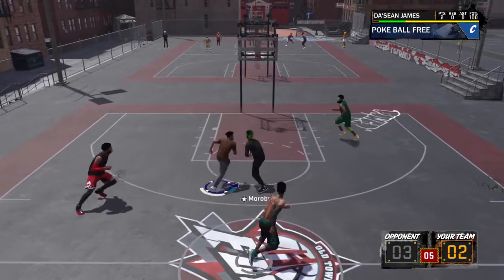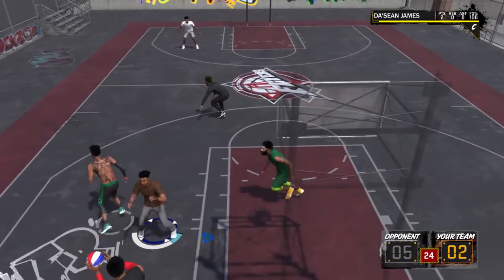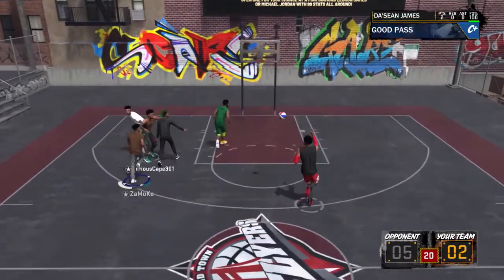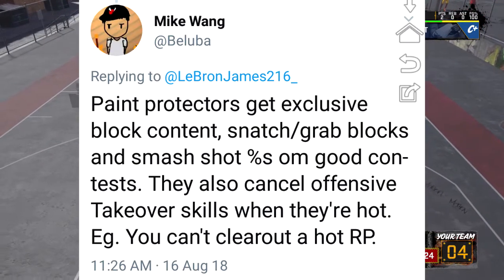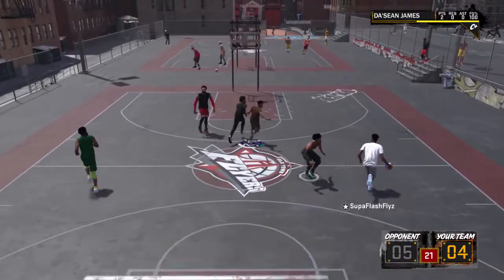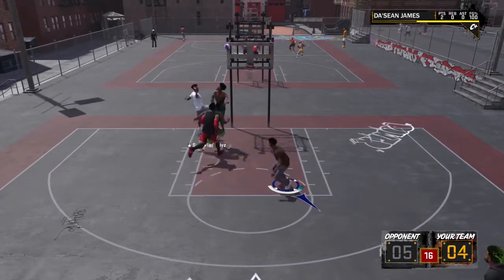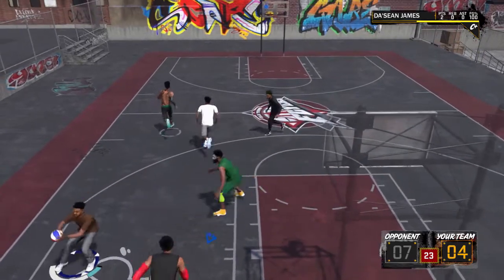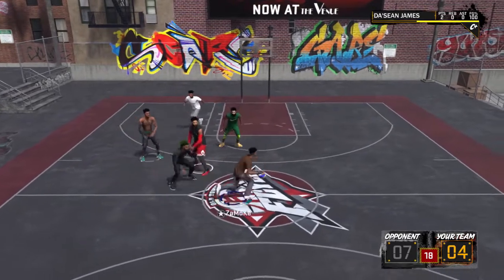The first thing we're going to do to point out proof of this is we're going to be looking at Mike Wang's tweets about the things that you can do. Starting off with the paint protectors — he says paint protectors get exclusive block content: snatch grab blocks and smashed shot percentages on good contests. They also cancel offensive takeover skills when they're hot. You can't clear out a hot rim protector.